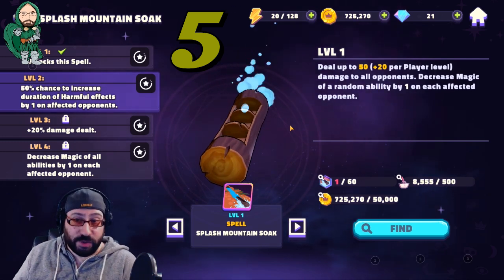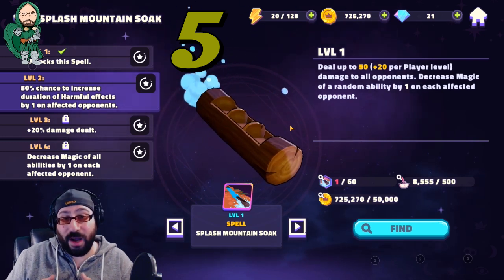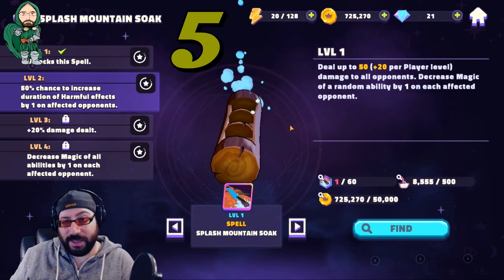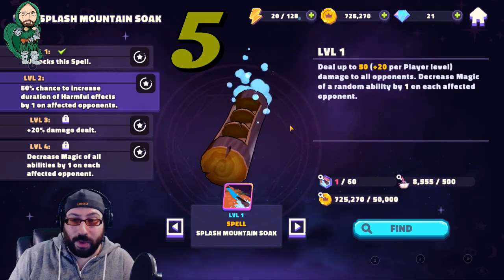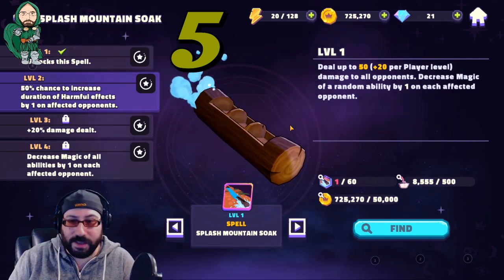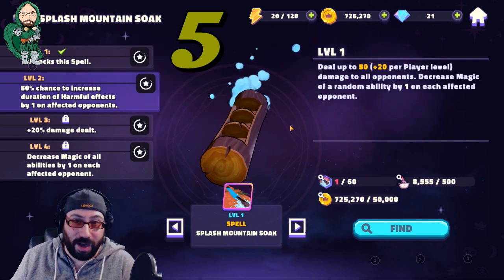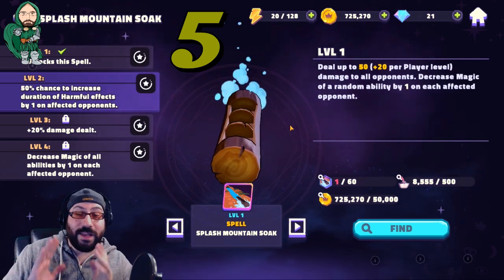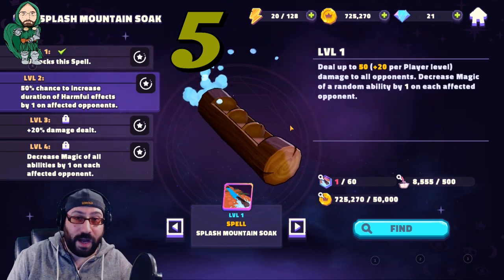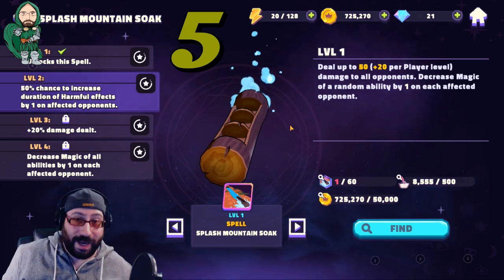Once you get level two, it has a 50% chance to increase the duration of any harmful or debuff on your affected opponent — which is everybody — by one. Level three is just a small increase of damage. But level four is decrease the magic of all abilities by one on everyone. This is a complete black hole of value that you can just dump on your opponent and put them way back into the Stone Age.